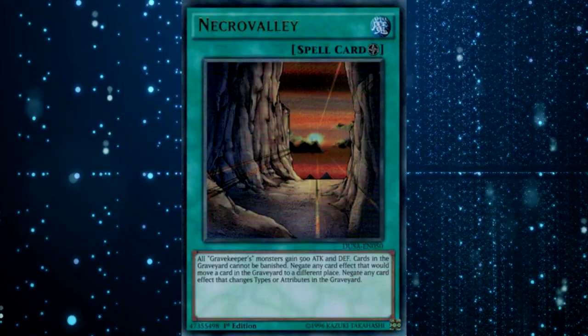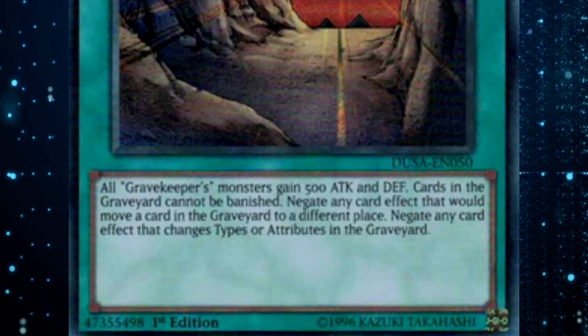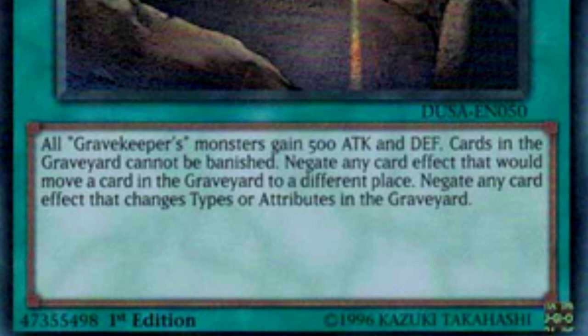The first reason is that Necro Valley is errated. It now says all Gravekeeper's monsters gain 500 attack or defense — that's what it always was. Cards in the Graveyard cannot be banished — still like it always was. But the change is that it now says negate any card effect that would move a card in the Graveyard to a different place.